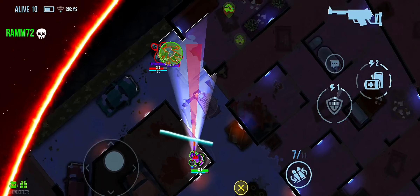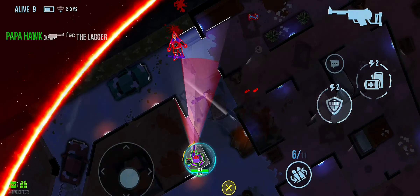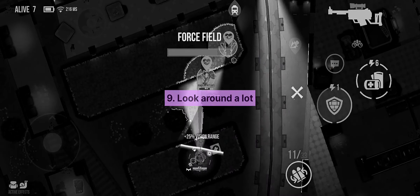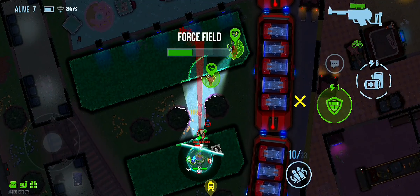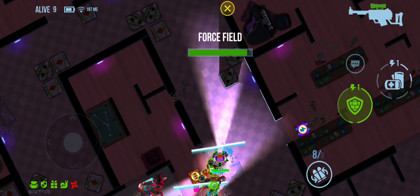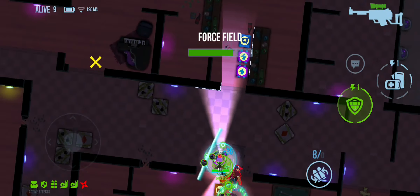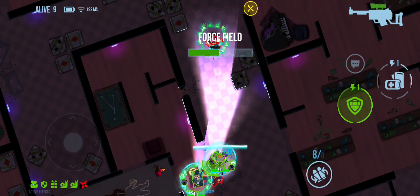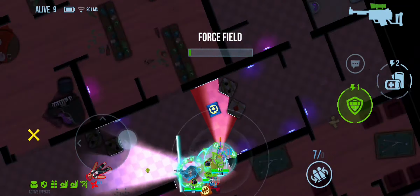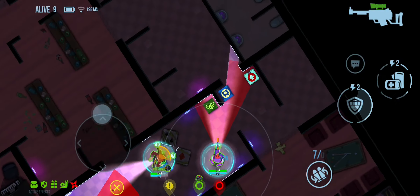Our final tip: looking around a lot is very important for Blot because if you don't look around, you increase the chances of being surprised, and it's going to be very hard for you to survive since Blot has very low health. That's it for the tips and tricks. We now proceed to a few possible gear sets which I've tested out.